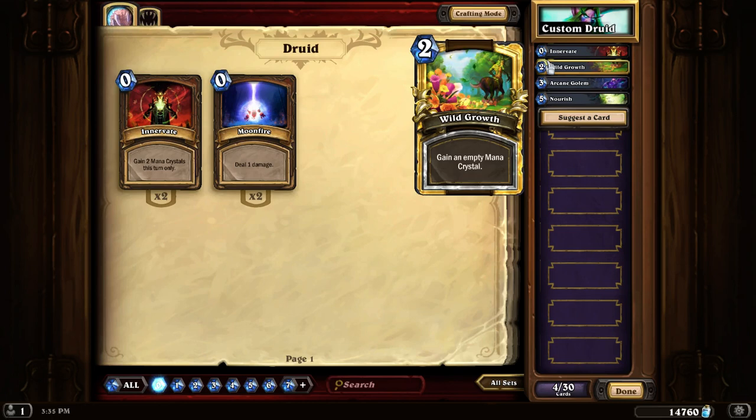Now, the human brain is a wonderful and complicated and fascinating organ, and human beings have a tendency to see patterns even when patterns aren't there. We have a tendency to assume that the things that we observe are part of a broader rule. So when people see Wild Growth and learn that casting it at 10 mana gives you an extra card rather than giving you a mana crystal, they assume that other mana granting effects have the same effect.